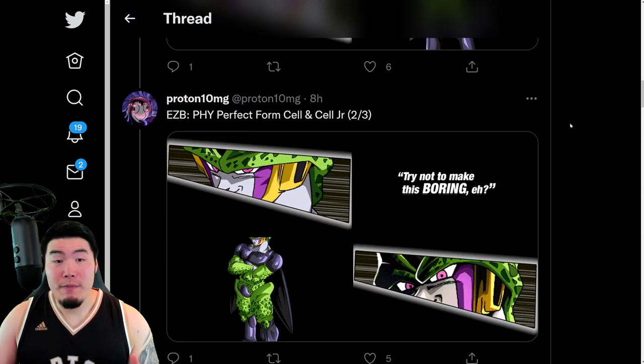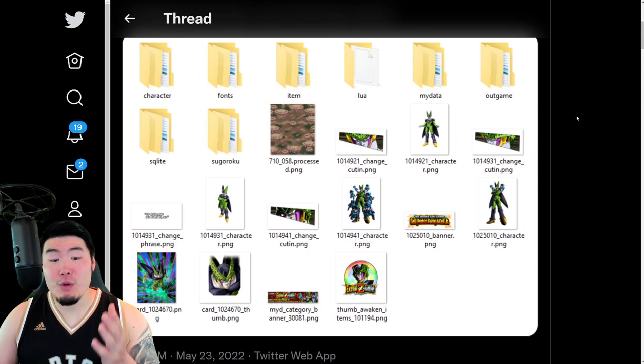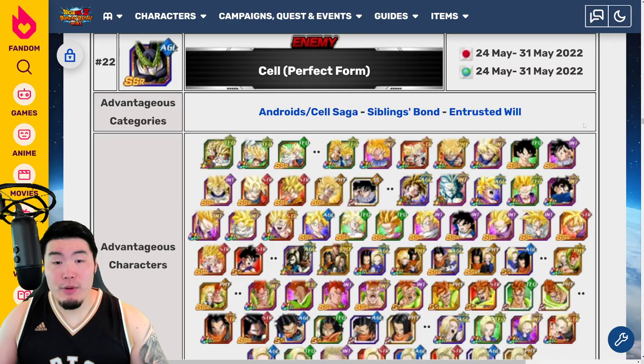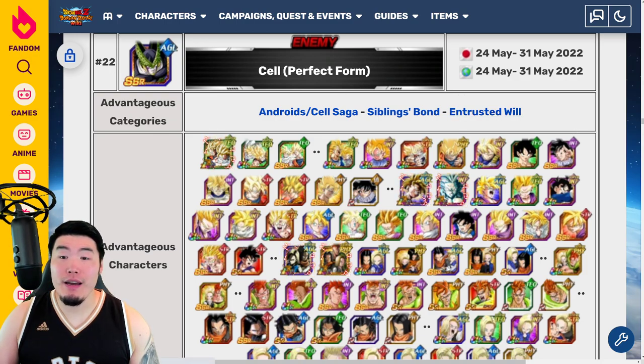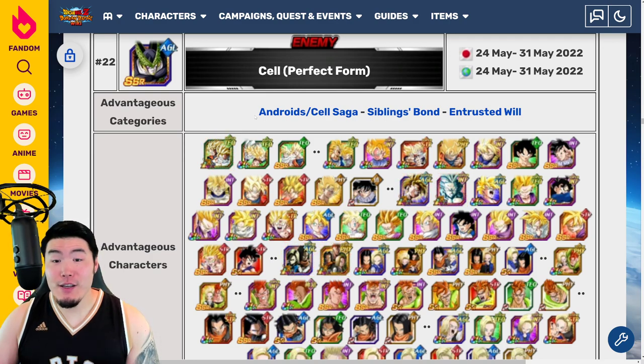Popping over to the Dokkan Wiki, the boss is Perfect Cell dropping on May 24th at the same time as the Extreme Z Battle event — roughly 15 to 16 hours from now. The advantageous categories for this one are Android slash Cell Saga, Siblings Bond, and Entrusted Will.